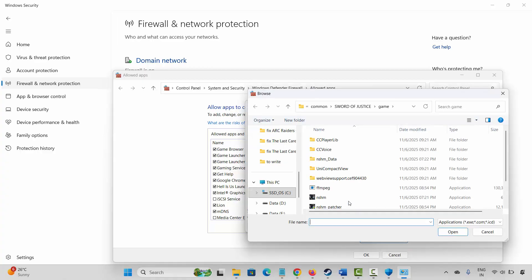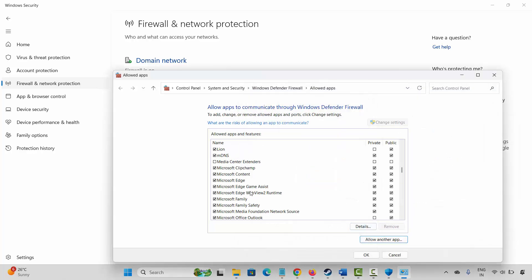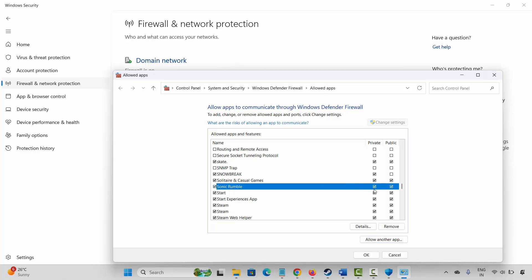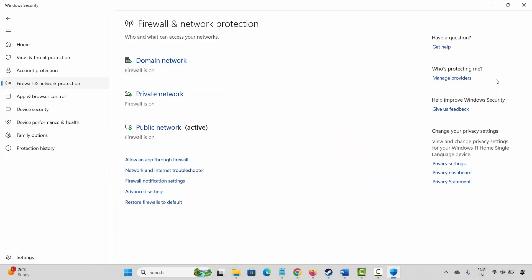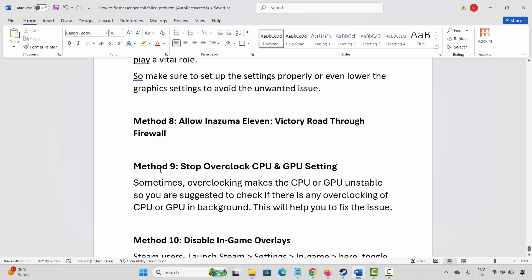Here, select the game if it is listed. If it's not listed, click on 'Allow another app,' then click Browse. Go to the game folder, select the game application, and add it to the list. After selecting the game, make sure both Private and Public boxes are ticked, then click OK and launch the game.